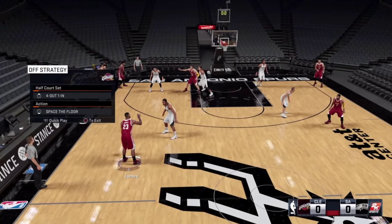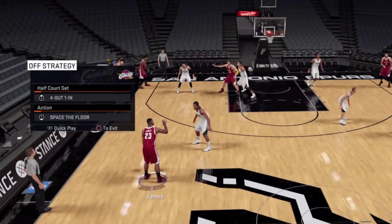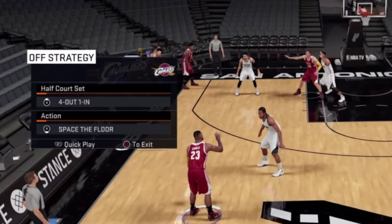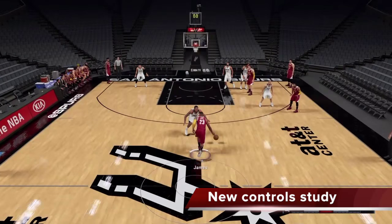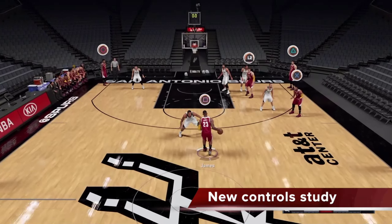We'll begin by looking at using pick-and-rolls in a freelance offense. The freelance offense we'll be using for the Cavs is a very simple 4-out 1-in space the floor. This is one of the best ways to score in 2K and this still holds true in 2K16. But before we get into that, let's actually take a look at the new pick-and-roll controls this year.